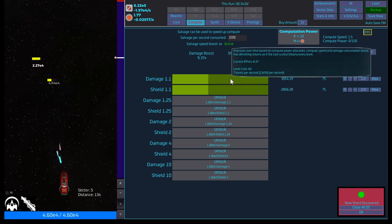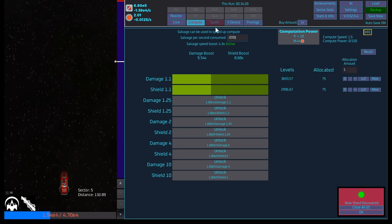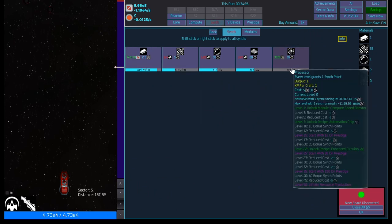Oh, does that mean they're just constantly going? Level cost 67, levels per second, cap 20 per second. What if I bumped this up to like 2000? Oh, we got no more for you — we unlocked a new processor!